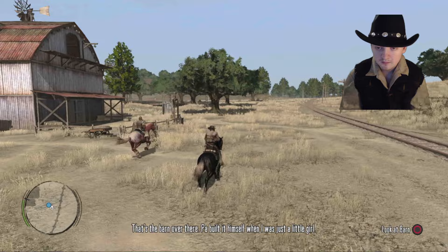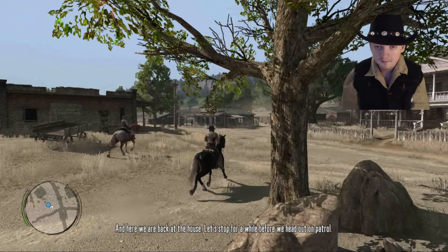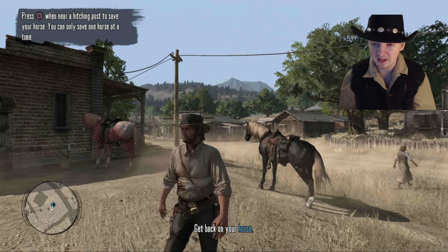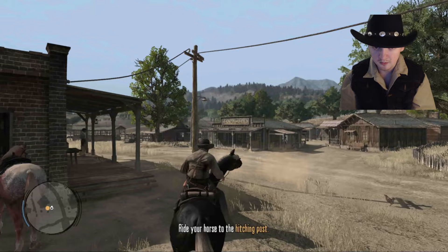That's the barn over there — Paul built it himself when I was just a little girl. And here we are, back at the house. A few of these buildings have been added since the original Red Dead Redemption 2, which took place in 1907. 1899 is when it starts, and then 1907 is when it ends.